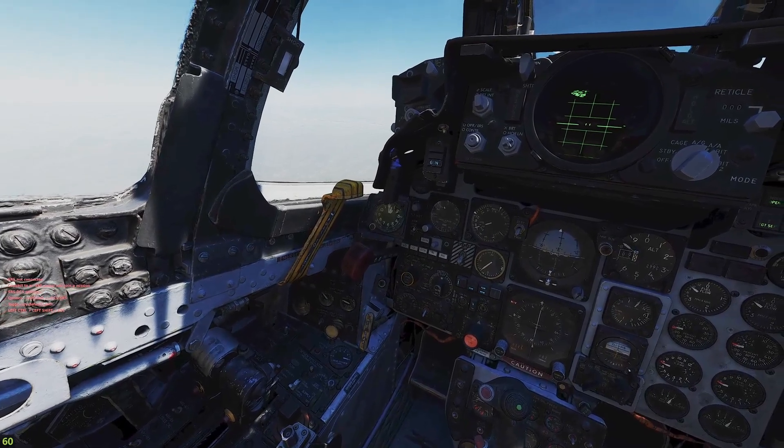First, we'll address the external stores emergency release button, or as Cap calls it, the Admiral's doorbell. This button will jettison all of your external stores, except for your missiles — sidewinders, sparrows — and a lantern pod if you have it, or the paved spike pod if you have it, or the jamming pod.